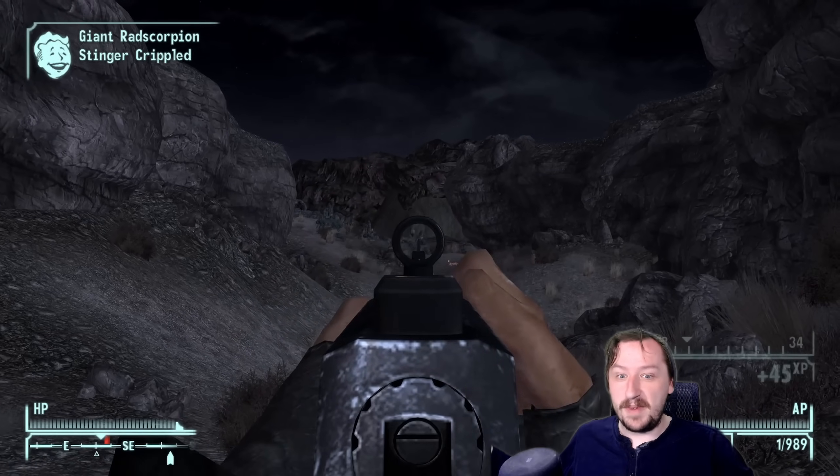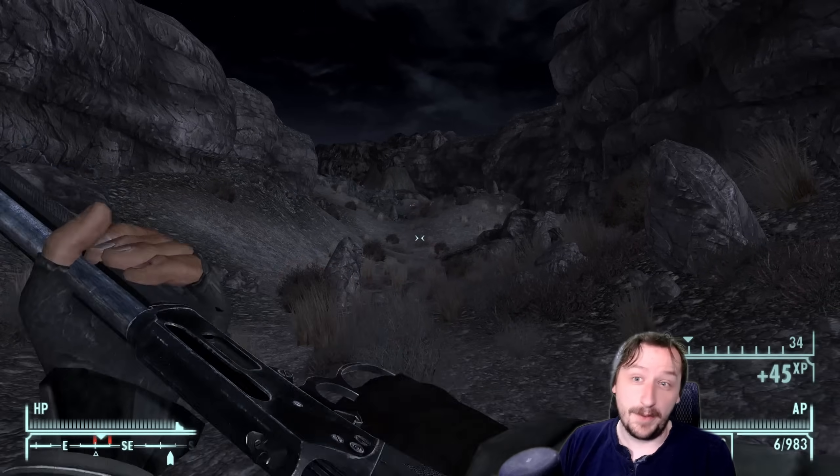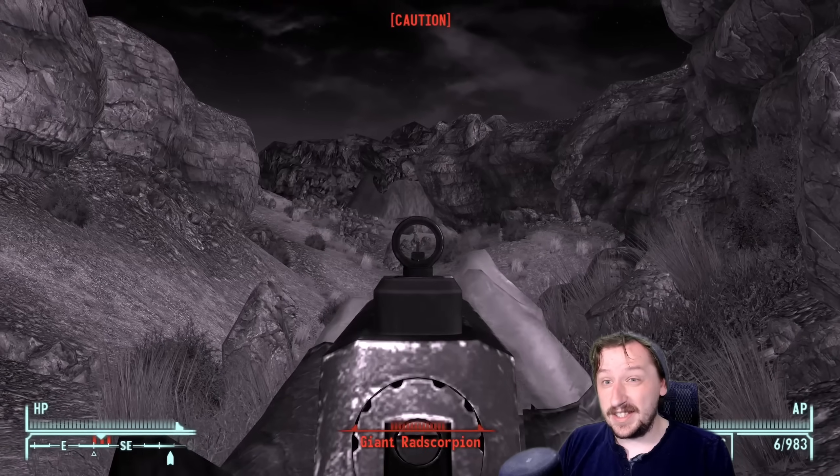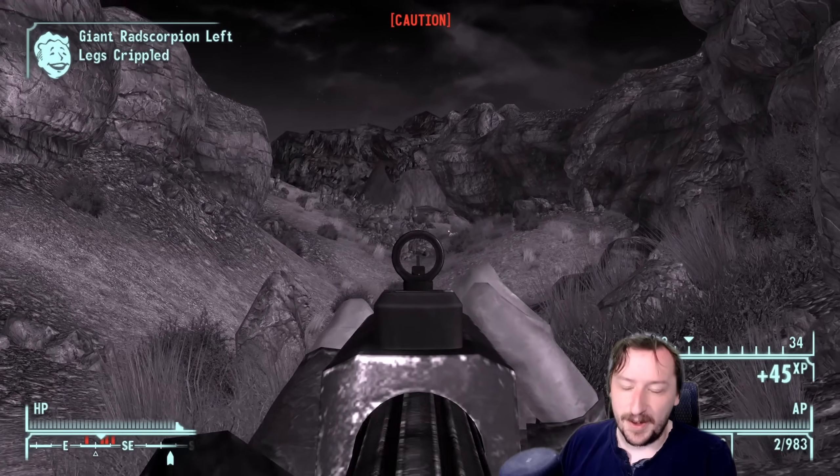Welcome back to New Vegas, everybody. Welcome back to the Mojave, where we are going over our final gun that we need to cover in Fallout New Vegas. And this is the Brush Gun, which is one of the most iconic guns in Fallout — at least in Fallout New Vegas.